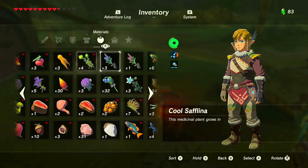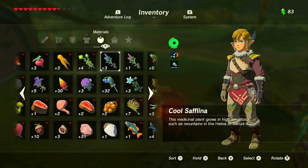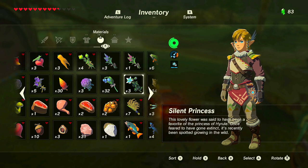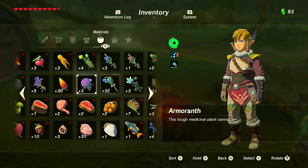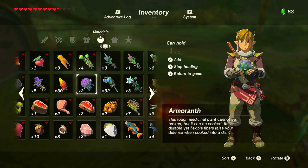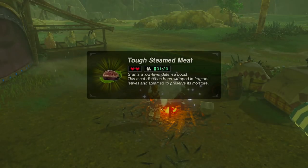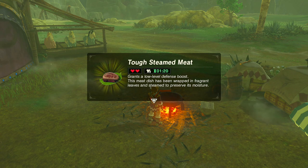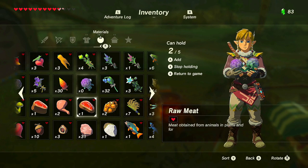You can also use herbs — not just fruits and vegetables. Some herbs provide heat resistance, some cold resistance. Blue nightshade is a stealth ingredient, and armoranth is for defense — that's a tough dish. Holding one armoranth and cooking it with a piece of meat gives a tough steamed meat. The effect shows one minute 20 seconds of a low-level defense boost, because the ingredient grade isn't high.